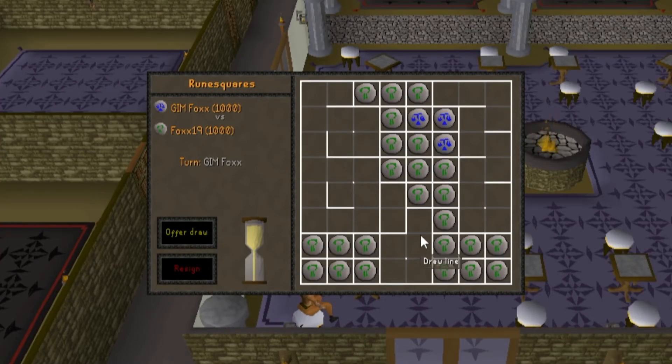Rune Squares is RuneScape's version of Dots and Boxes. This reminds me of a Connect a Dot game I used to play when I was in middle school. The concept is easy: you make one line by connecting two dots, and whoever's line closes a box wins that box, with your rune going in the middle showing that you've won it. Whoever has the most boxes at the end wins.